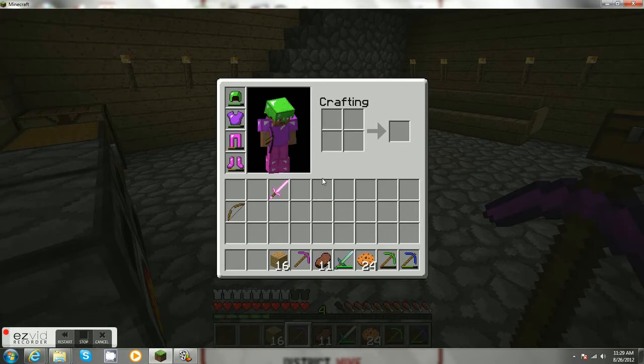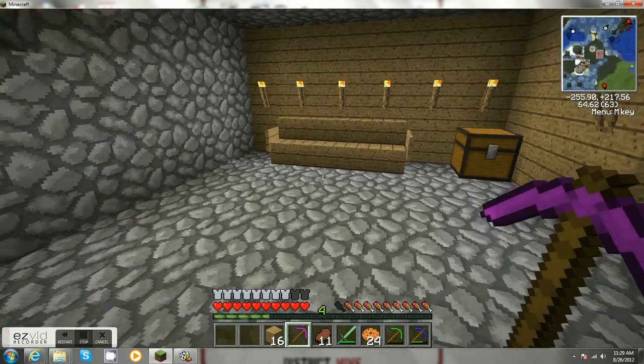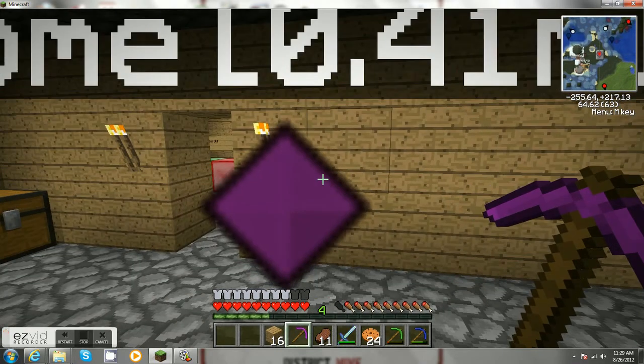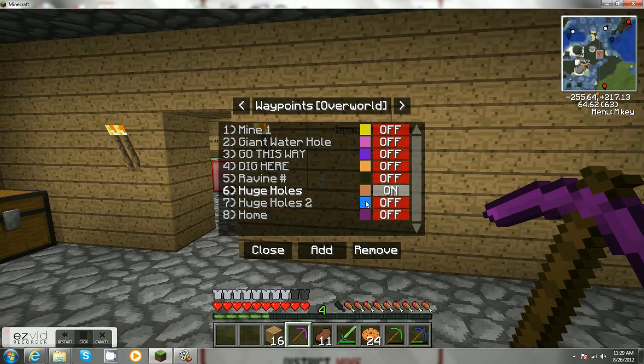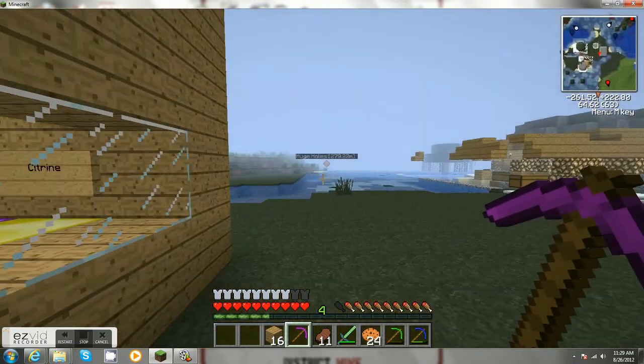Oh wait, I forgot. Did I set the waypoint home yet? Whoops. No. Home. I have not. So I'll set this waypoint home. There we go. And then turn it off. And now I need to put on huge holes and I will go to the huge holes.